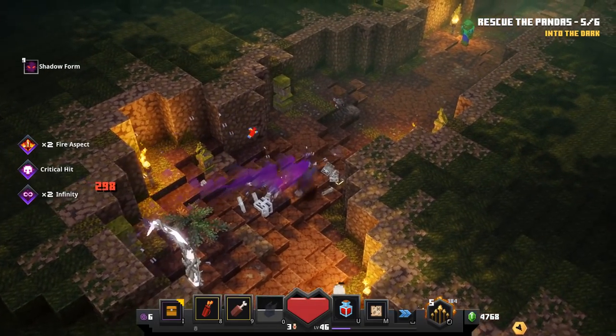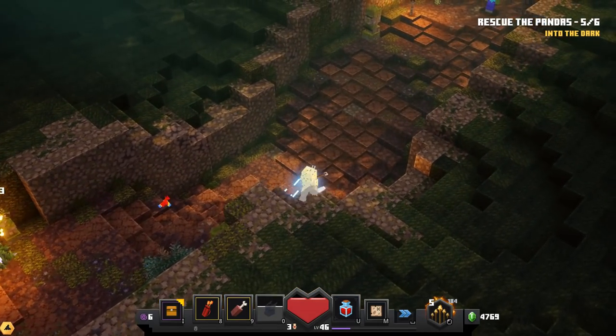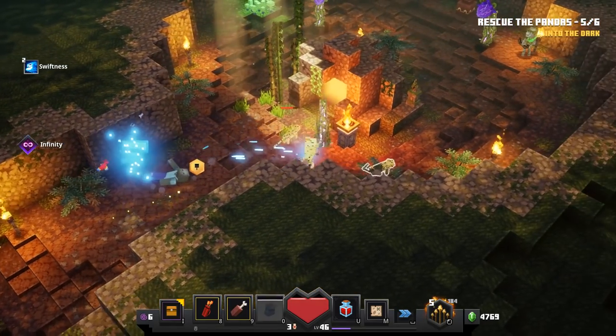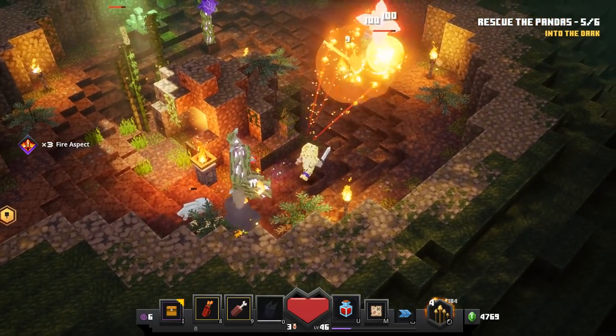Gotcha. Shadow brew. I think that maybe you get a guaranteed crit out of your shadow brew attack — that'd be cool if that's the case. There's a secret here — it has to be a secret, right? I guess we'll find out. I don't think this is the way to continue with the level.